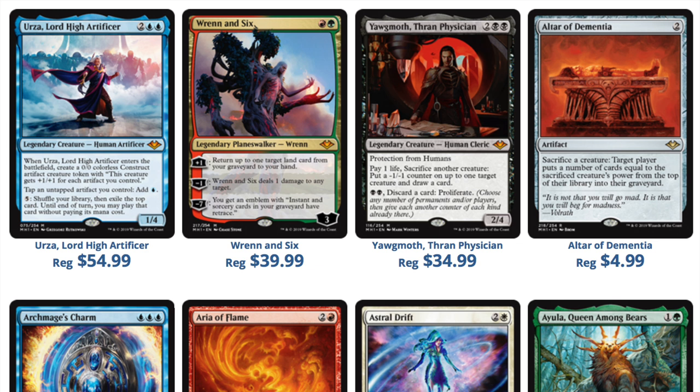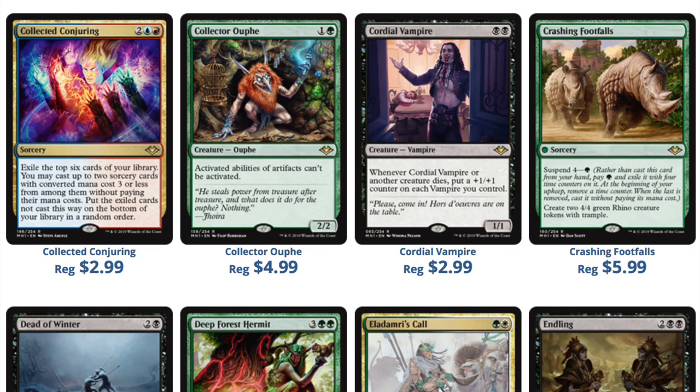When there's no more demand and the print stops, that's when you'll be able to get these booster boxes really cheap. It's what I did for Conspiracy 1, Conspiracy Take the Crown, and Battlebond. I thought I could do that for Unhinged, but Unhinged never got to the point where you could buy several hundred boxes for less than a hundred dollars at a big box store. Unhinged had a lot of interesting things that made it special — this set does not.